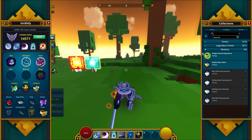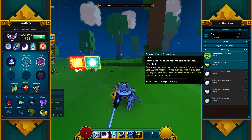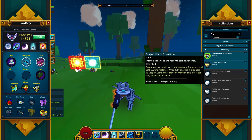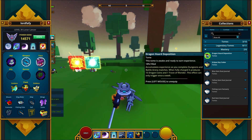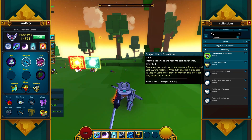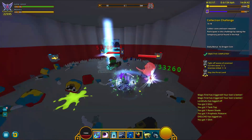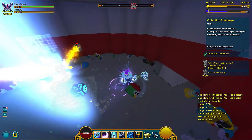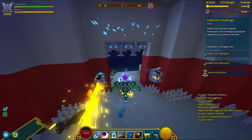The first new toms is called Dragon Horde Deposition, and like all toms you fill it by clearing dungeons and doing PvP matches. After you complete this toms it will give you once a week 15 dragon coins and 1 trove of wonder bucks. You only need to be 100 mastery and you will start gaining that pretty early on. Not bad.